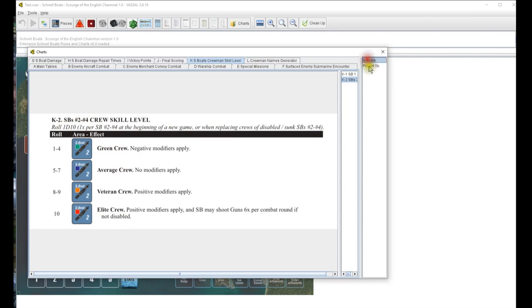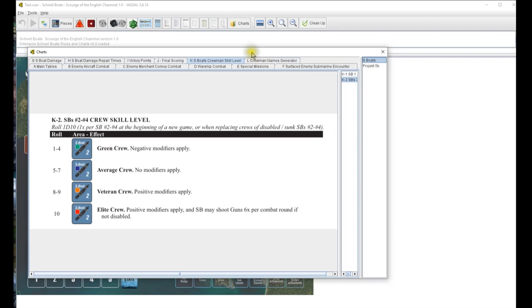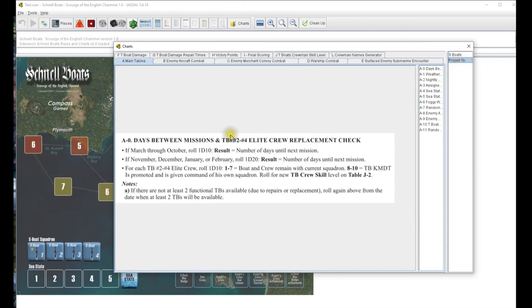You can go back and forth because there's lots of different S-boats, and I have all the charts in one big tab. If you're doing a T-boat you'd use those charts, but these charts will not go out - this is for me anyway. I missed my K chart.